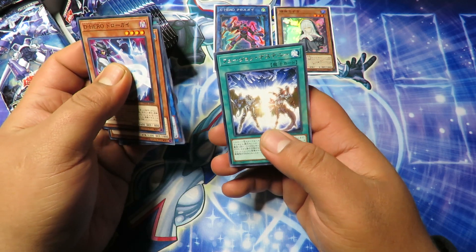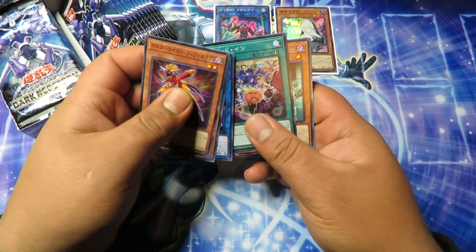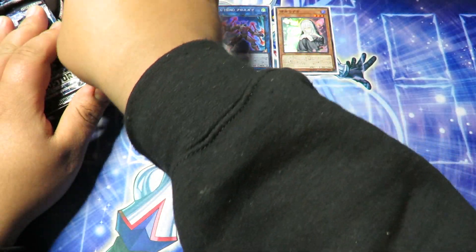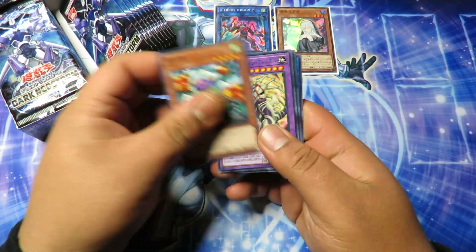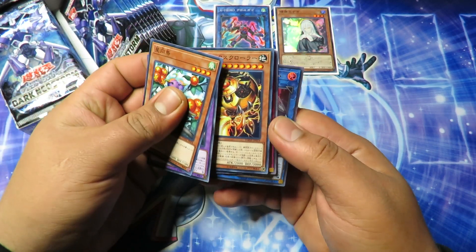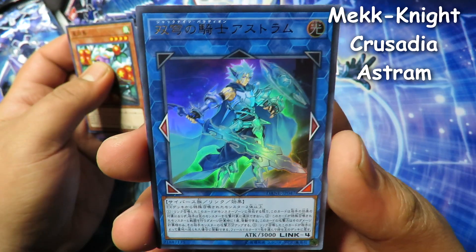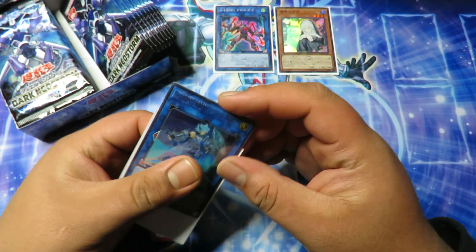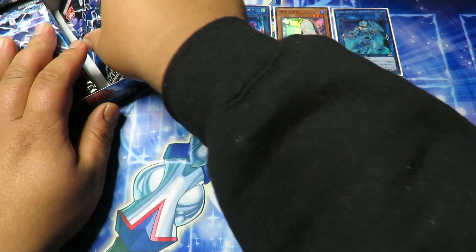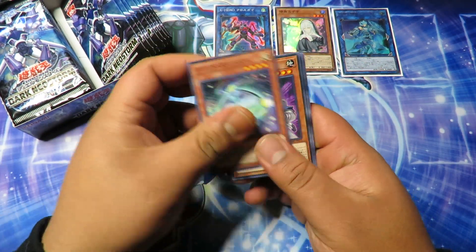I'm going to be saying 'not 100% sure' a lot, guys, so bear with me. We're trying to pull that Firewall Exceed Dragon — he comes in a few different rarities. I want to pull a 20th Anniversary Secret in particular. The cards are sticking together a bit. We did get an ultra rare — I think he's a World Legacy guy; his artwork looks familiar. Not 100% sure on the World Legacy card lore, so if you guys know the story with those cards let me know.